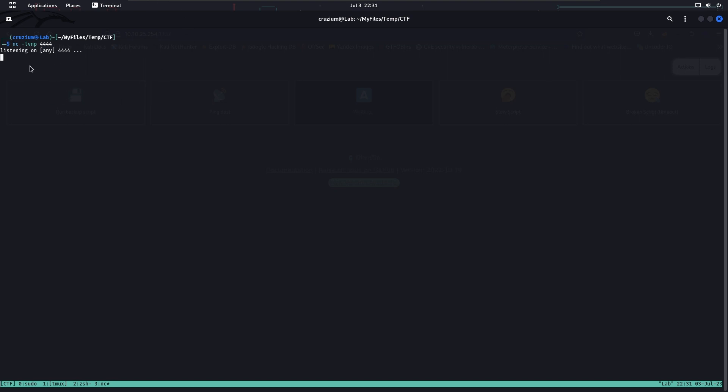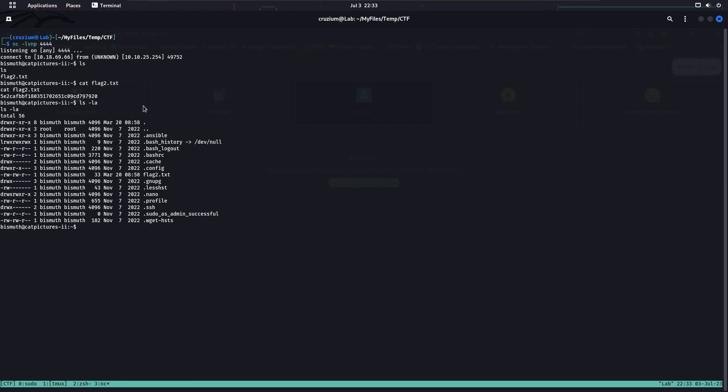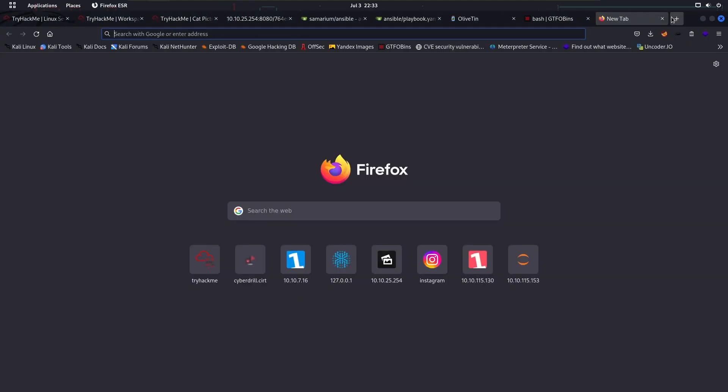In a few moments — we got our reverse shell, and we also got flag 2. Now we have to do privilege escalation — we need to be root on the system. Let's go to /tmp and download LinPEAS.